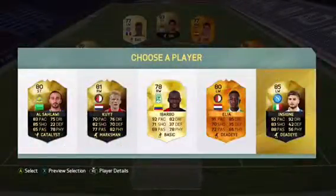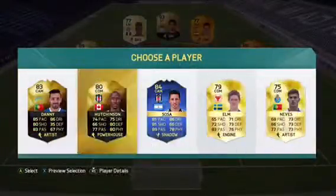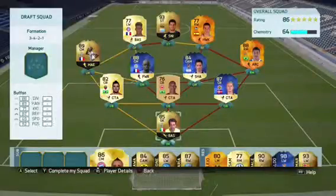The next one is for Angel Di Maria, so we're gonna go for Insigne because he's a really good player. Come on, where are the team of the season cards? I've only got two so far, I want more than two.